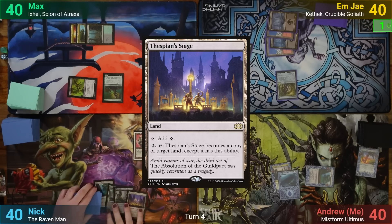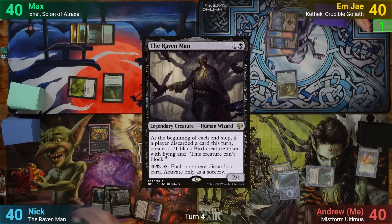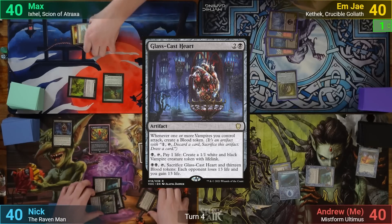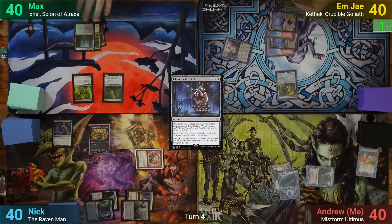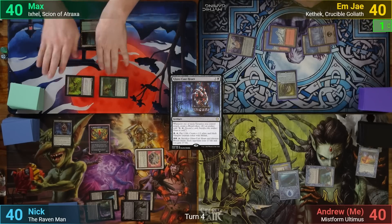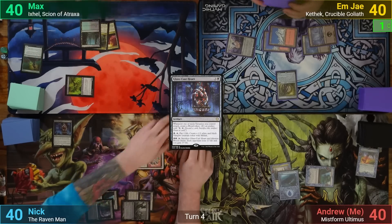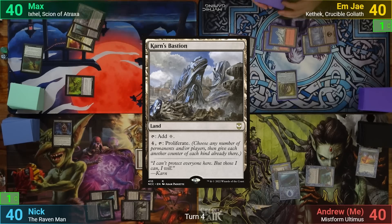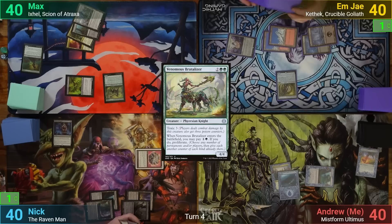Nick plays a Thespian Stage for his land drop and pays enough mana for the Raven Man. He then casts a Glass-Cast Heart, which I'd never seen before, and passes. Max untaps and draws, goes to combat, and swings everything at Nick to try and infect him. Nick blocks the Corrupter with his Commander but still takes one from the Stinger. Max then plays a Karn's Bastion and taps four mana for a Venomous Brutalizer. He doesn't have the mana for the ETB effect and has to pass.